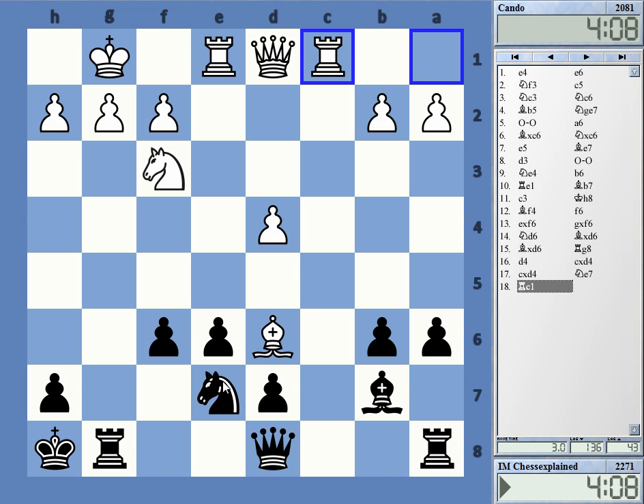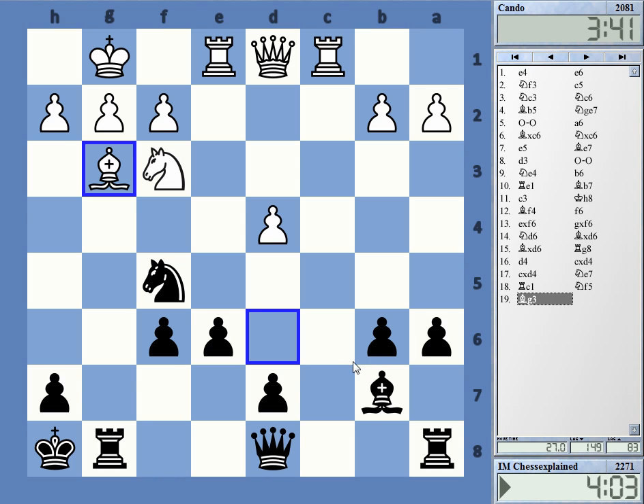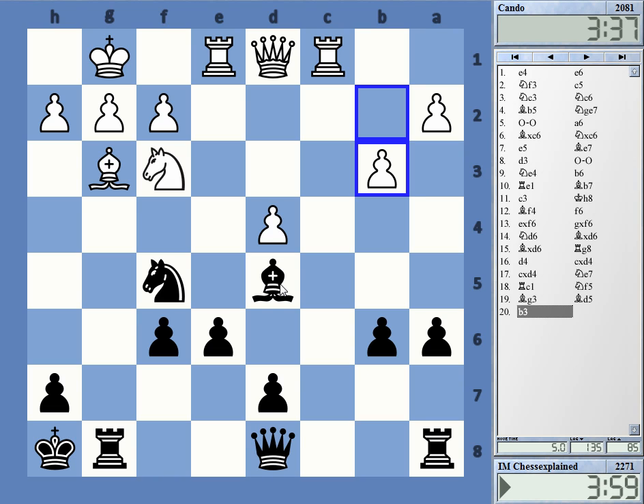He's simply dashing out move after move after move. It must be really simple, this game. Actually, I think this is a fairly complicated position, but let's see. Bishop g3 probably, or will he try to snatch this pawn with bishop c7? He's actually playing a defensive move.